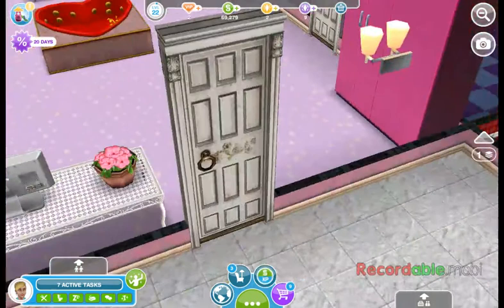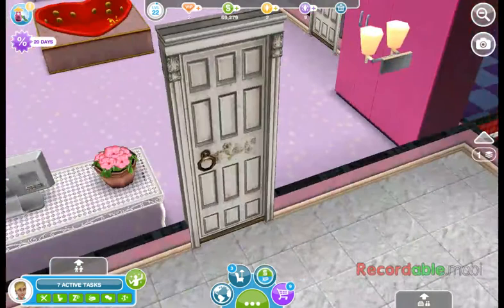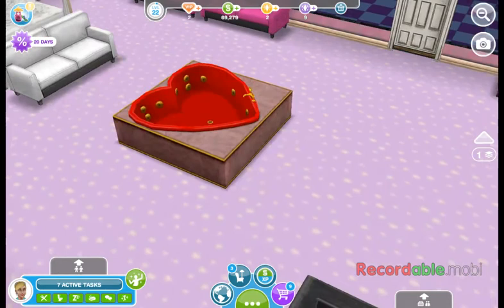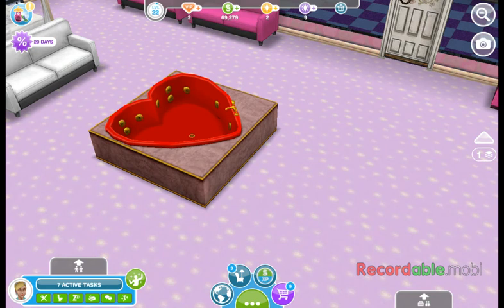Here is the master suite, which is her bedroom. She has a queen size canopy bed that's white. And also she is kind of spoiled — she has a jacuzzi inside of her bedroom on the floor.